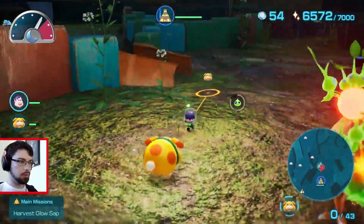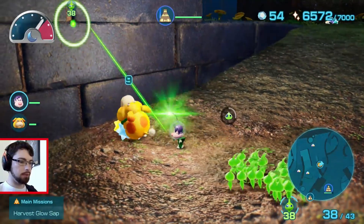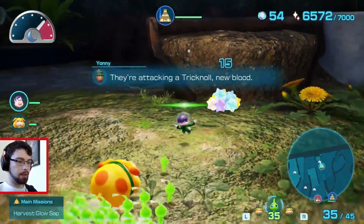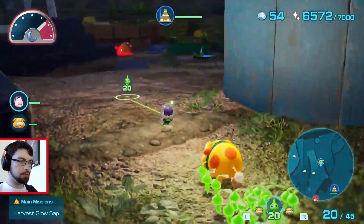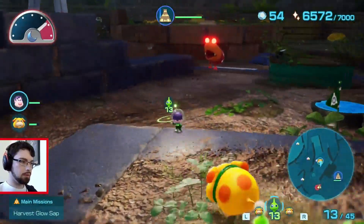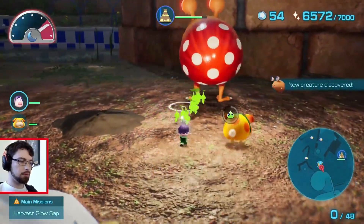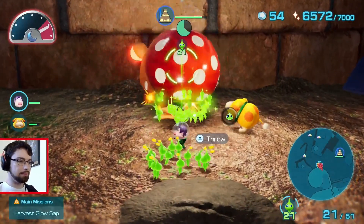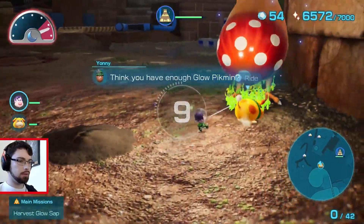Nice and easy. You're never the one I want to have to deal with. I can come all the way over there — we can do this, though. Guys, come on — I'm trying to send you forward. Go! Don't hang out with me. Yeah, I thought that might be the last one.